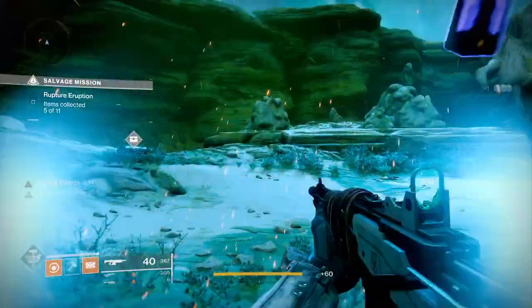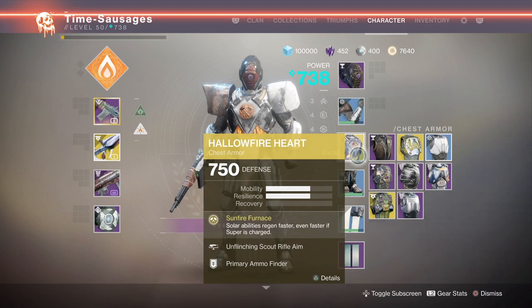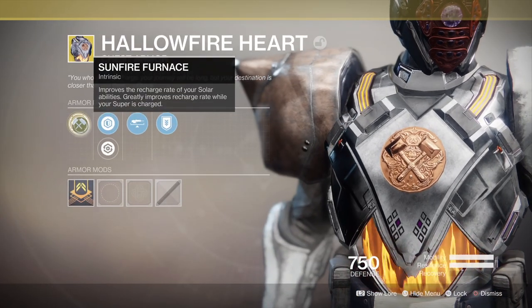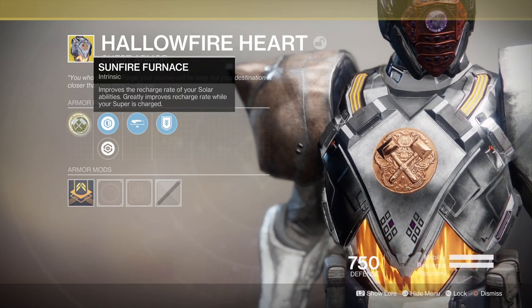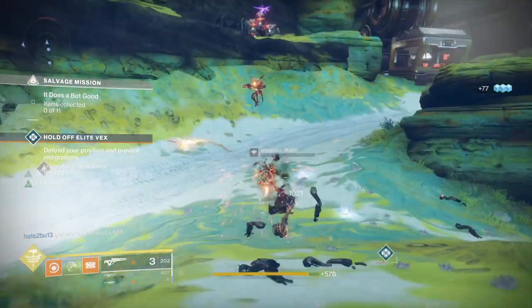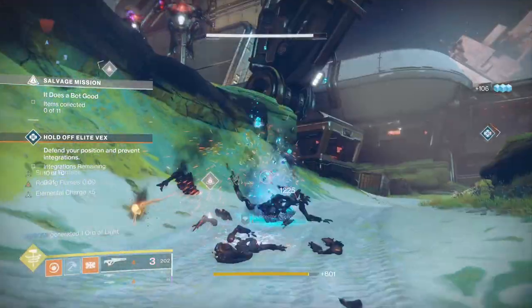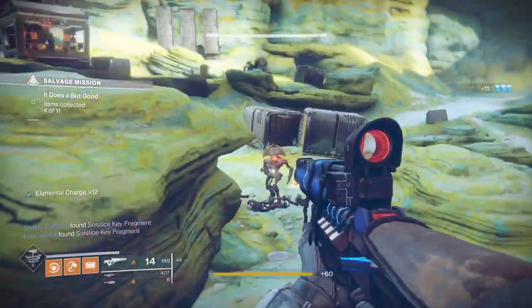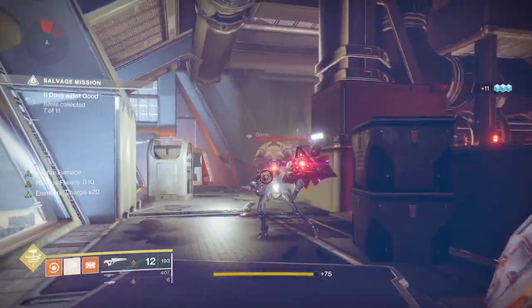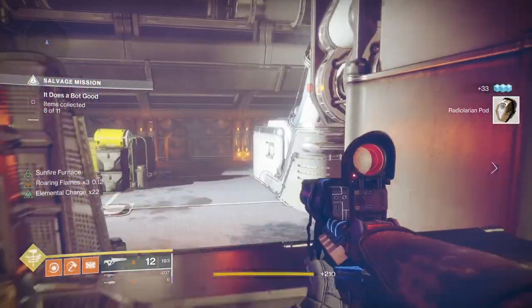This next one is final solar blows, which I found incredibly annoying. First, I'd recommend wearing the Hallowfire Heart chest piece — its exotic perk recharges your abilities quicker, which is incredibly useful. I'd also pick Burning Maul, the center tree for your Titan, to get your melee throwing hammer. Throw the hammer, kill someone, run, pick it up, and throw it again — that way you don't have to wait for a recharge. Combined with Hallowfire Heart to boost ability recharge, it's not bad at all.